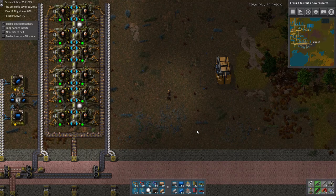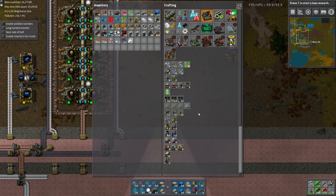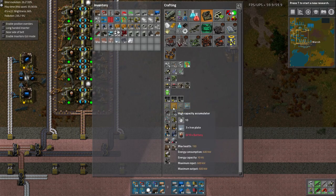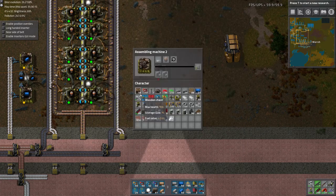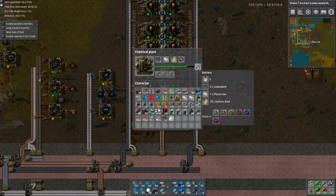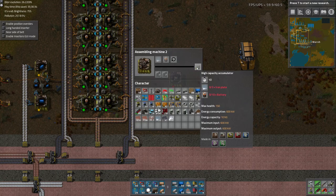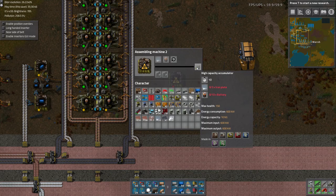By a bunch, I mean a lot. The type we're going to build is the high-capacity accumulator. The recipe is the same — just iron and batteries. We are making a total of — let's find out how many batteries; that's going to be the limiting factor. One battery every five seconds, times 1.25, times 12 — that's three batteries per second. Each machine takes ten batteries every ten seconds times 0.75, so we can support four assembly machines making accumulators.